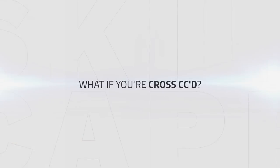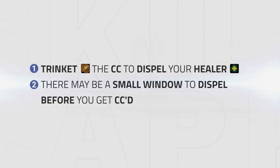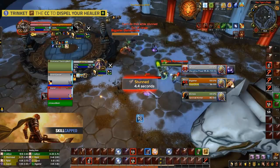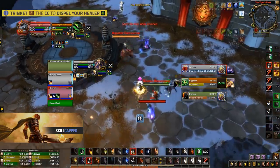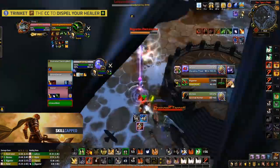The common theme in all of those clips is that I was not cross-CC'd myself, which meant I was able to freely dispel my healer. But what about when you have to deal with being cross-CC'd? Generally there are one of two ways of dealing with this. The first is to simply trinket out of whatever CC you're in if it's extremely important to get the dispel off. The second is that you may have a very small window to get your dispel off before you're cross-CC'd — this can be very common especially against rogues that stun your healer first before stunning you. In this PHP versus jungle game, I get stunned by the hunter while the feral moves over to stun my priest. Instead of sitting in the stun, I immediately trinket out of the intimidation stun and get my healer out of the bash as soon as he gets stunned, which allows us to delay their pressure and get ours going first.